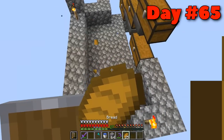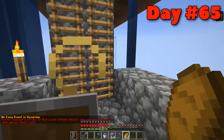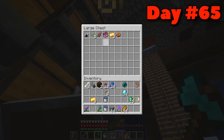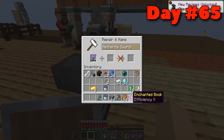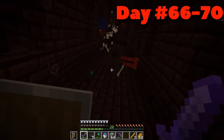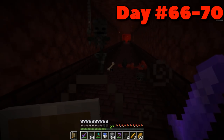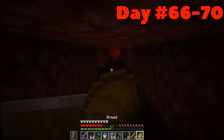Before heading out I had a quick look through the storage chests — and I'm so grateful I did, because I found an Efficiency V book for my pickaxe and a Sharpness III for my netherite sword. This was going to help more than I could imagine. I then spent days sixty-six through seventy getting myself three wither skulls. We all know how that process goes.